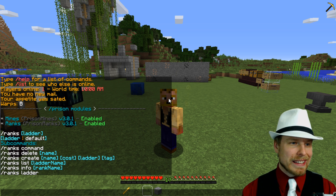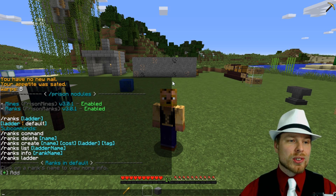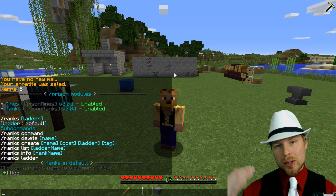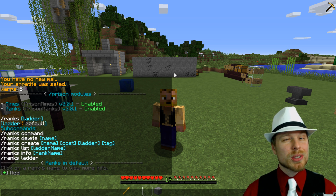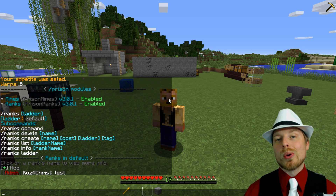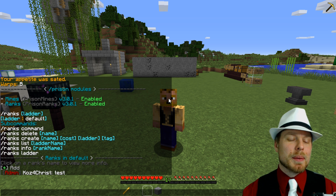We want to create a ranks plugin, so we can do /ranks list and see we have no ranks at all — this is just the default ladder. You can also have multiple different ladders like a cop ladder or guard ladder. With this plugin you can also run multiple prefixes. I already have an admin prefix, and this has its own prison rank prefix outside of your permissions group rank.